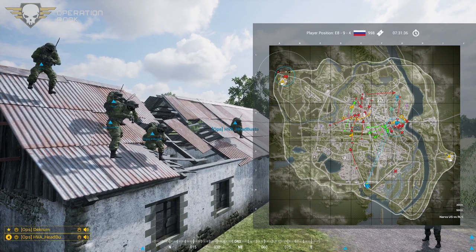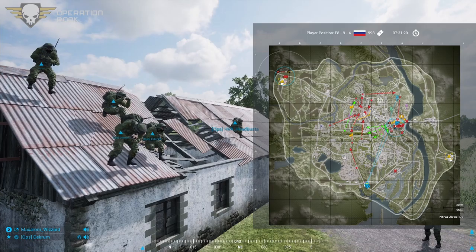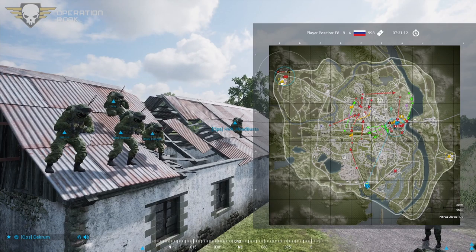All right, you can go. So are we getting dropped off in the town and then on foot? Hold on, I'll go over all of that — you guys just got to listen up. So today I'm your commander, Deck Room. I'm going to be in charge of all strategic planning. With me I have Revy, Frost, Killer J, and Head Buster in squads 1, 2, 3, and 4.